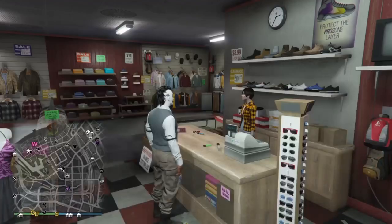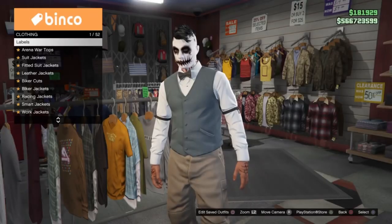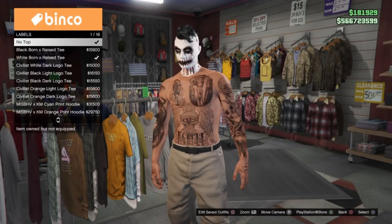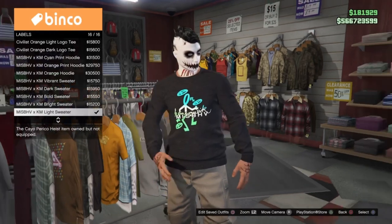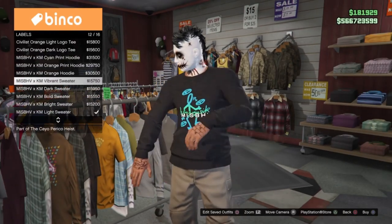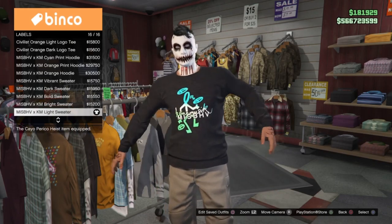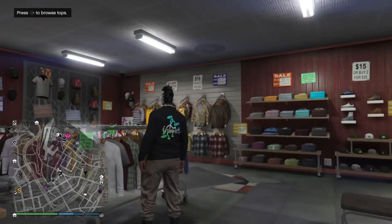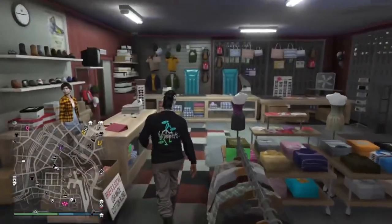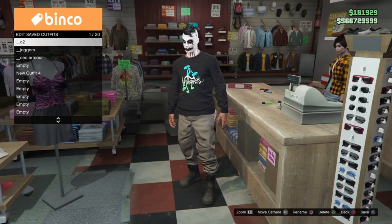For the C2 outfit we're going to go back into Tops, go into Labels, and apply any one of the Misbehave sweaters. I just go with the bottom-most one. We're going to apply that and then save it in our C2 position — I use slot 1 for C2.